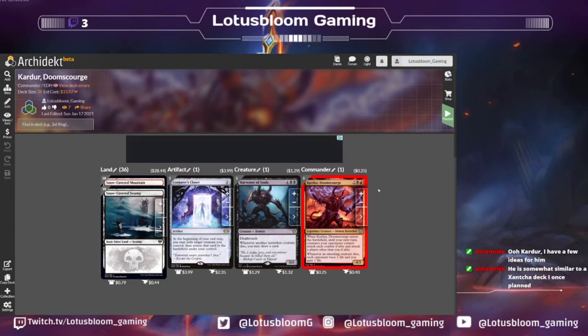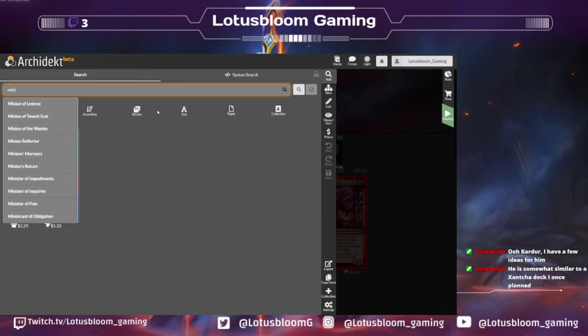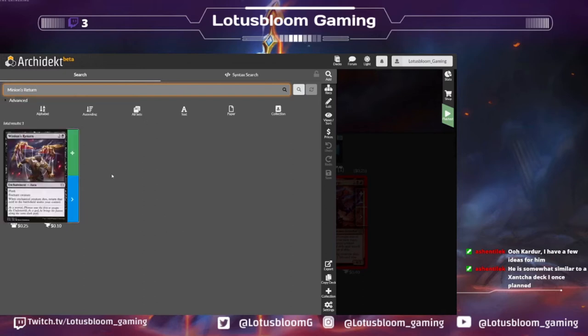Yeah, like Supernatural Stamina and Minion's Return — the enchantment one that does basically the same thing. Those are the kind of effects I was thinking as well. So Malakir Rebirth, Supernatural Stamina, Minion's Return is the enchantment version. I don't know if I would go so far as to auto-include all three, because I don't know if you need that many considering I'm assuming Zach is also bringing other reanimates to the table.